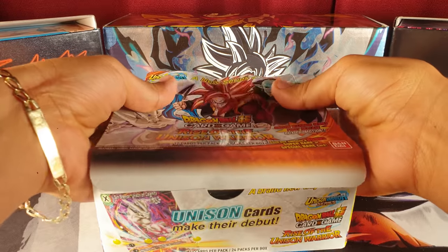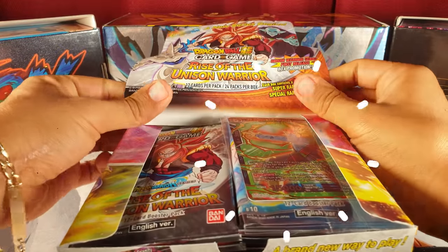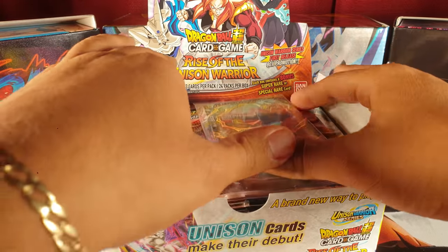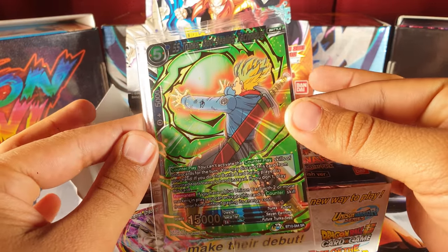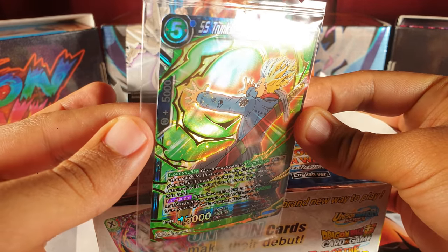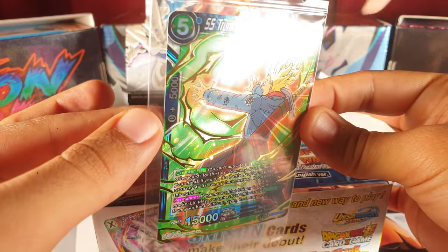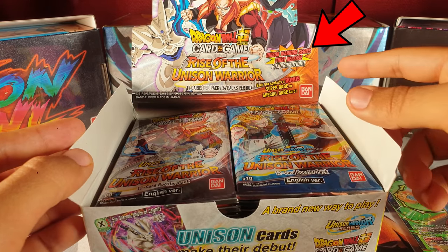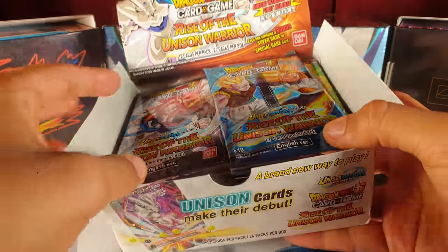Yeah, Set 10. This game moves pretty fast. Oh look — I didn't know this comes in here. You get a top loader! Oh, that's a good counter card. Oh, we got to open that — a Unison counter! Oh my goodness. I didn't know you get it automatically. Okay, that's why we got that. And here are the packs.